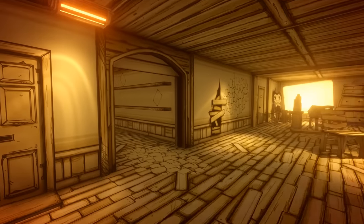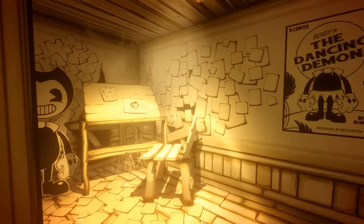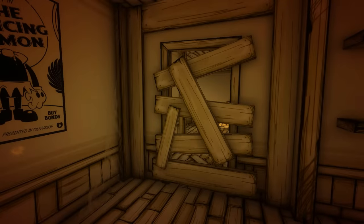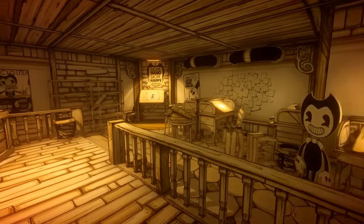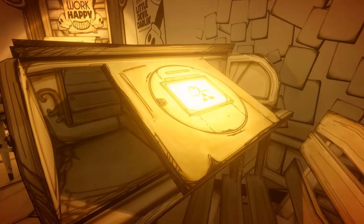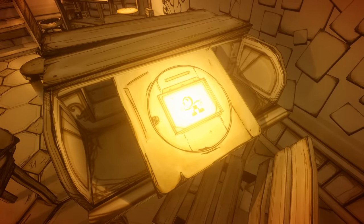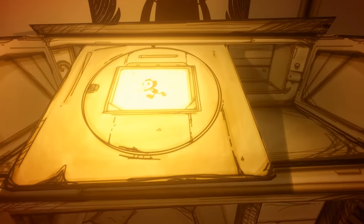You may have noticed there are a few new rooms added to Chapter 1. The first of these appears opposite Henry's old workstation. Previously this doorway was boarded up and contained a staircase leading up. Now this room is an entire office full of desks just like Henry's. It appears this was a room once full of artists drawing frames of animation for the Bendy cartoons. The first easter egg can be found here and on other desks around the workshop — these little drawings of Bendy are actually still frames taken from the animation Tombstone Picnic, which appeared on the trailer for Bendy Chapter 3 last August.